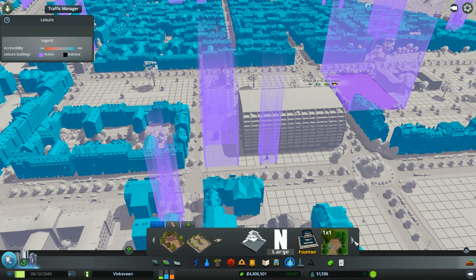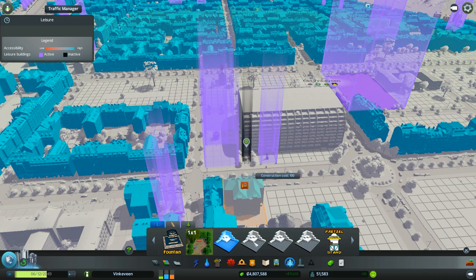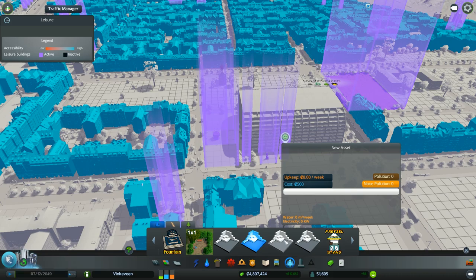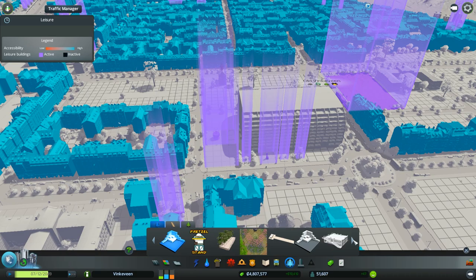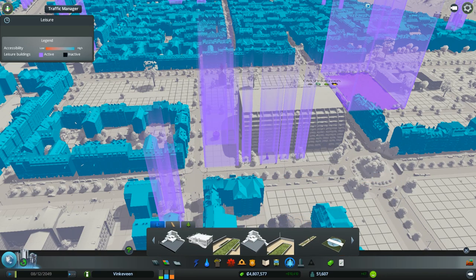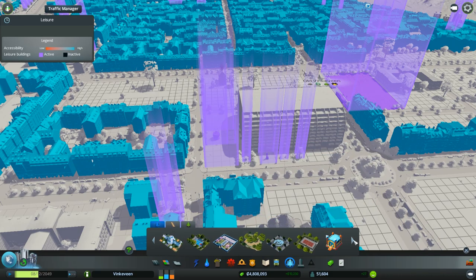I'm looking for the two-by-two parks, and I'm pretty sure I'm close to them, but because people haven't made them properly show up with thumbnails, it's not helping us at all. So that's kind of what we get. That's a big one — and I think that's it.